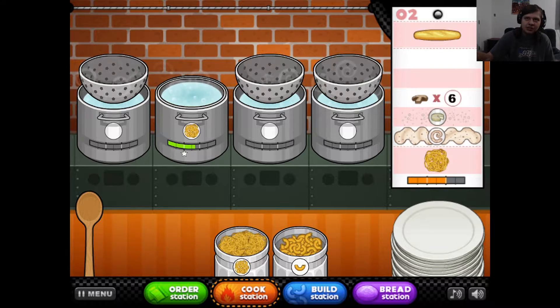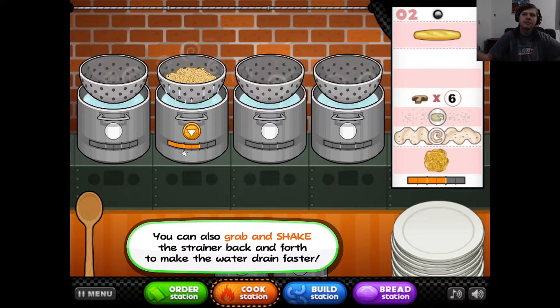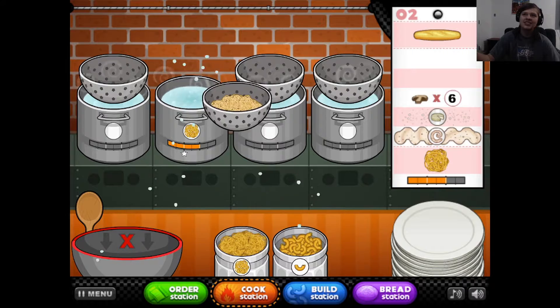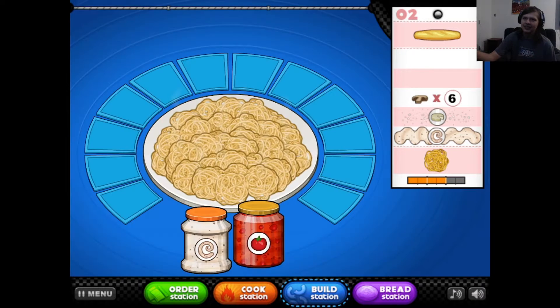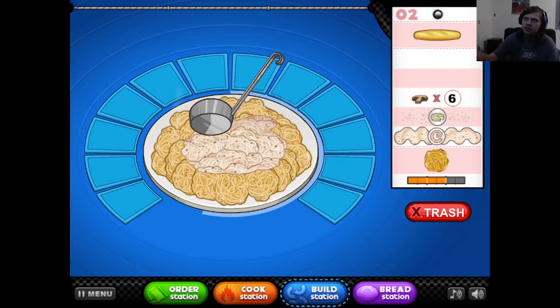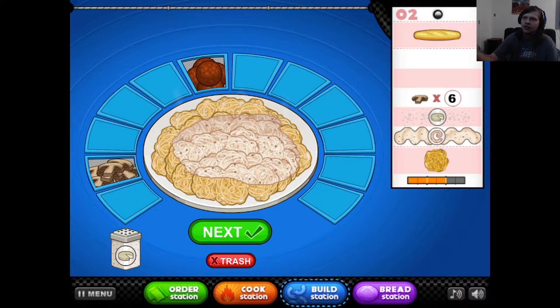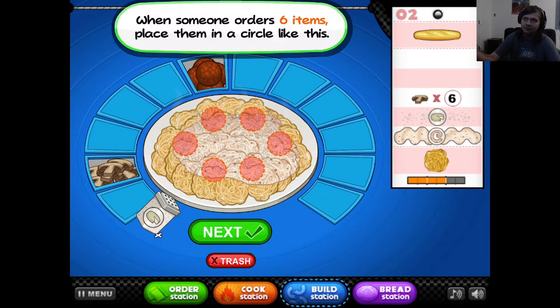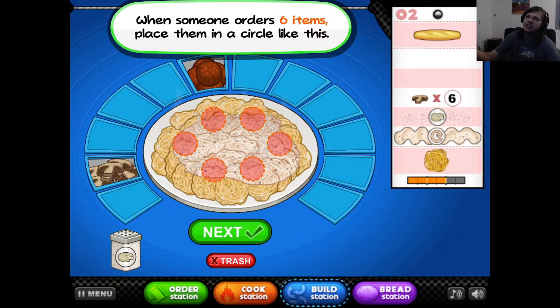You want regular - doing it. Bam. And you can grab and shake it, but don't shake it too fast or else you'll lose pasta. That totally didn't happen the last time. And then you want whatever this is, and Parmesan cheese - I'm not forgetting this time. Then when someone orders six items, place them in a circle like this. I'm going to be honest - this didn't appear last time because I forgot the Parmesan cheese.